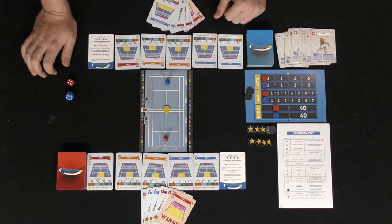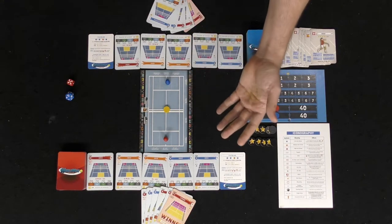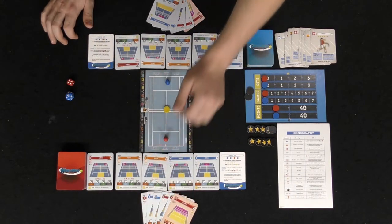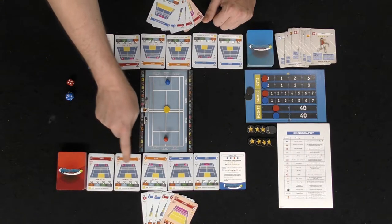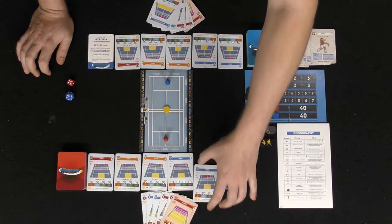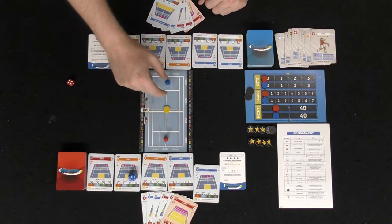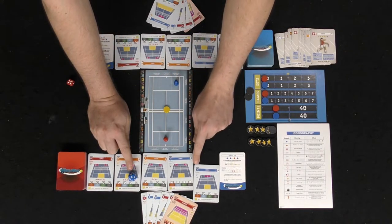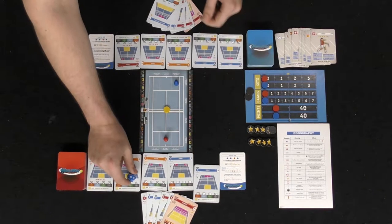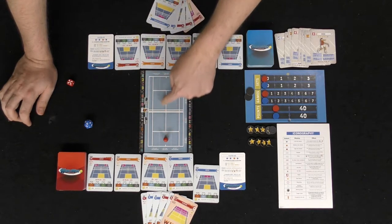To start the game, there are three things you do each turn: move, stroke, and optionally move again. When serving, choose one of your serve cards — if you play a blue card, place it and roll the die to see if it succeeds. Check if your roll is higher than the difficulty; an eight beats two, so if you're in the correct position the ball moves forward.